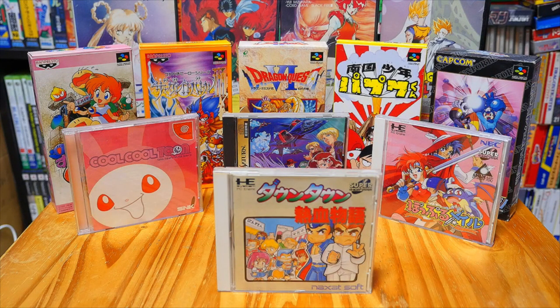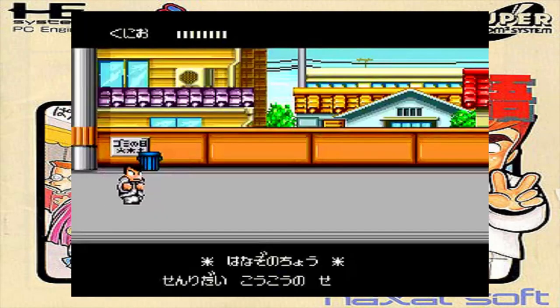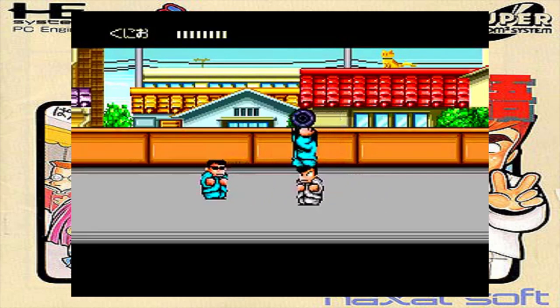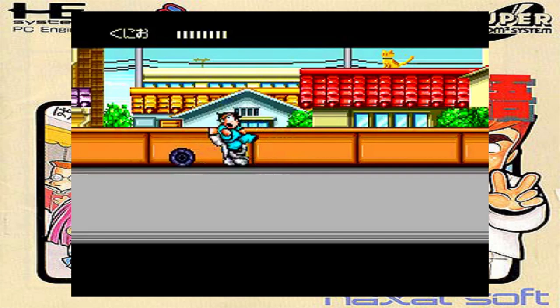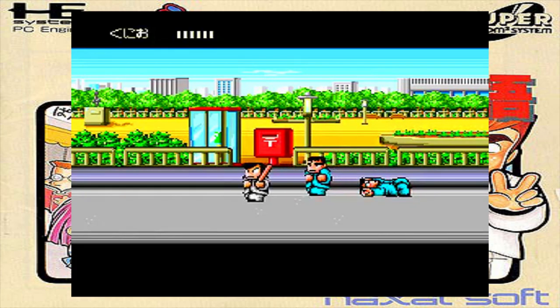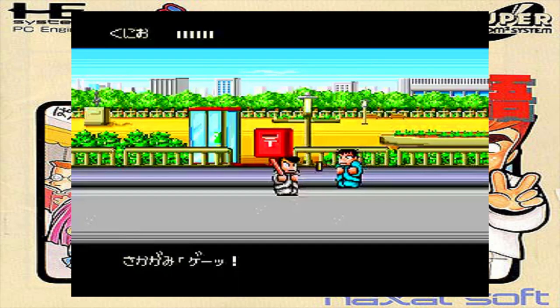Hey everybody, Jim here with your daily dose of Japanese gaming goodness. It is the import game of the day, and today's game is Downtown Neketsu Monogatari for the PC Engine CD. If you've played and loved River City Ransom on the NES, then you are going to love this game because it's essentially just an exact port of River City Ransom with a fresh coat of PC Engine CD paint slapped on it. If you've never played this game, though, this port would be a great way to experience this classic for the first time.